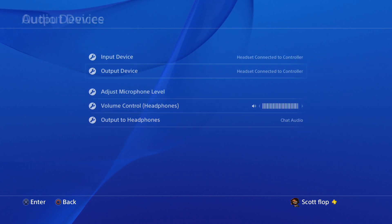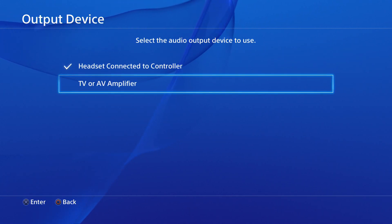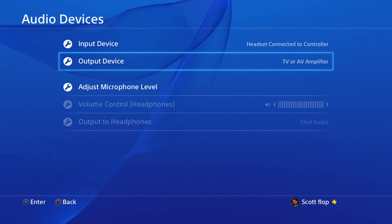For the output device, if you want to hear it through your headset that's fine, but you can also check it off and have it sent to your TV or AV amplifier, which will bring the sound straight to your TV.